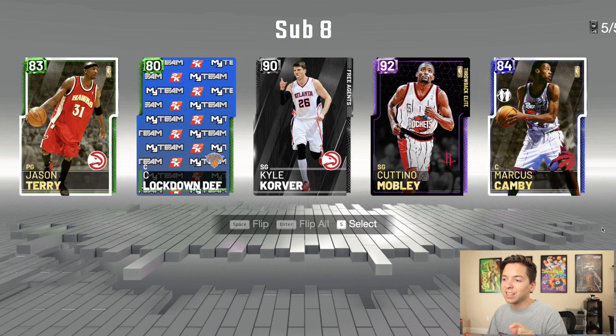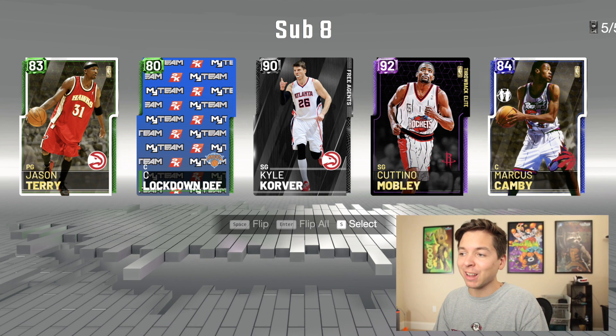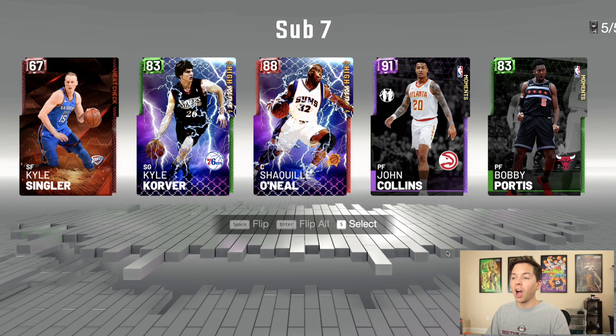We got one amethyst — it's Coutinho Mobley. That is a name I have not heard in a very long time. I kid you not, as soon as I get done recording this and go on Twitter, Coutinho Mobley is trending. Apparently my man is the real life Uncle Drew, balling out in the Big Three league. We got one amethyst again — it's John Collins. This card is actually super good.